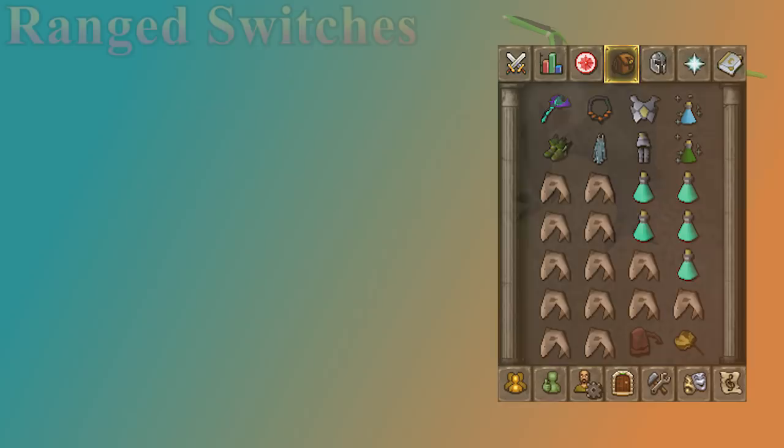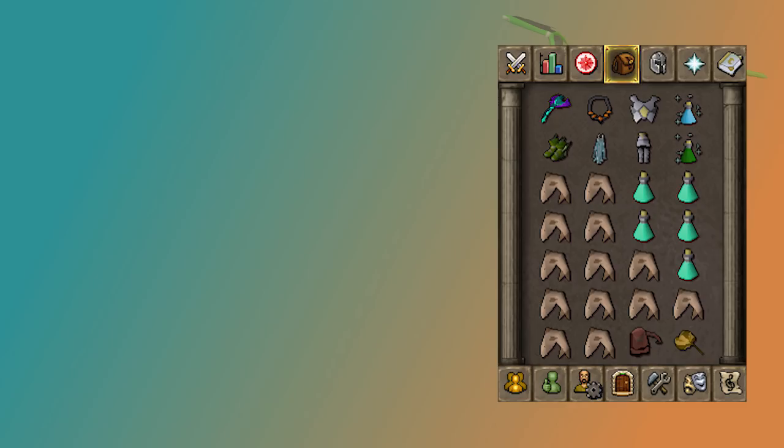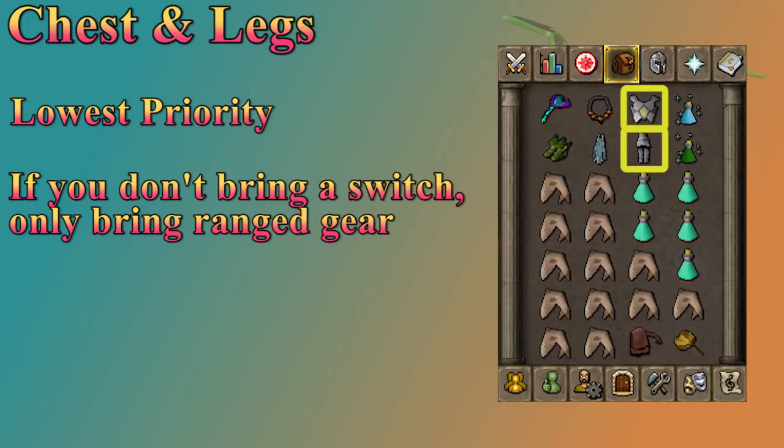Now for the inventory. First, we've got whichever range switches you decide to bring — usually three or four max is a good idea, but as you get good with it and don't need as much food, you could bring more. Your top priority switch is obviously your weapon, since it's the only way you'll do range damage. After that, make sure you're bringing Ava's. Not using an Ava's device is a solid waste of money. The boots and amulet switches are both pretty important, but with the amulets you could just bring a Fury for both melee and range. The least important switch is the Bandos top and bottom — it's common to just bring good range gear, especially if you're having really short trips.